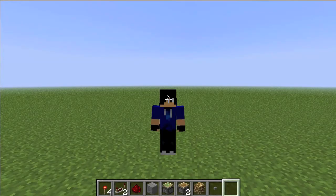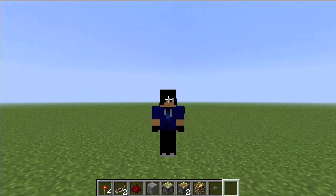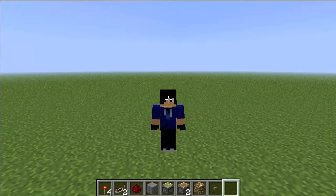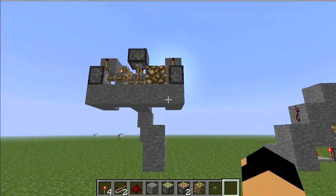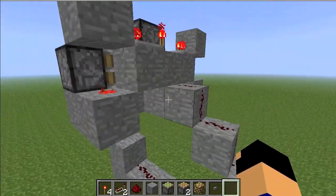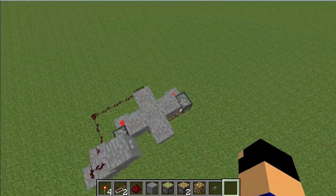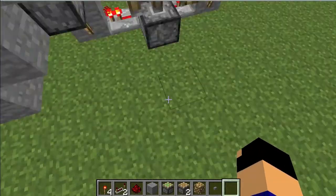Hi guys, it's me, Ray23179. Today I'm going to be doing a redstone tutorial on those drop-down lights, or pushing-up lights, or whatever that you saw in the beginning. Now this is what they look like. This is the one that comes down from the ceiling, and this is the one that comes up from the floor.